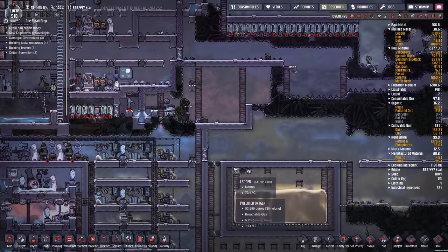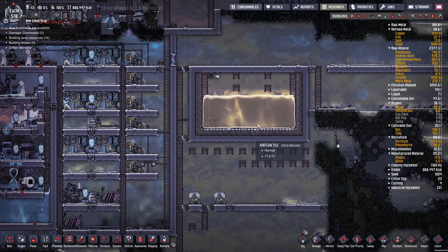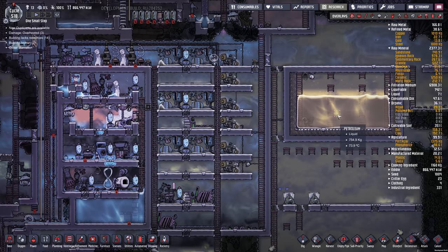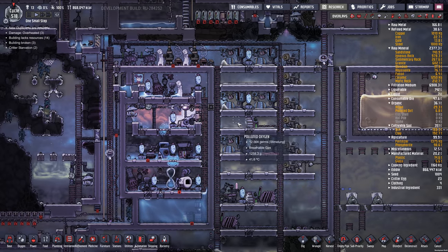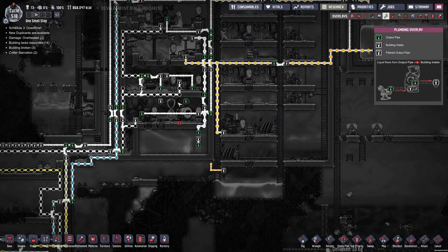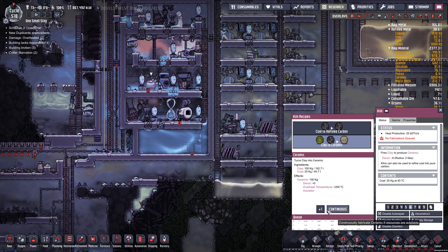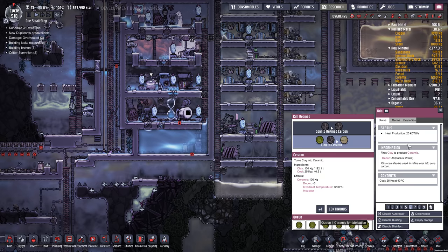So what did I do? I did a bunch of stuff off camera. We've been building up petroleum, so now I got enough petroleum to hopefully launch a rocket. I tried to fix this by making it out of ceramic, and I just realized I didn't put the pipe in yet. I need some more ceramic. Let's queue some of that up.